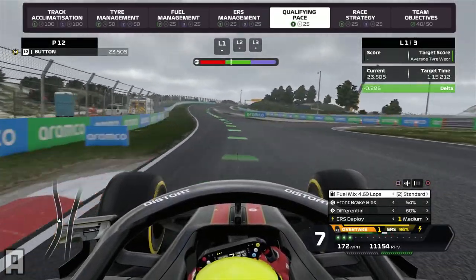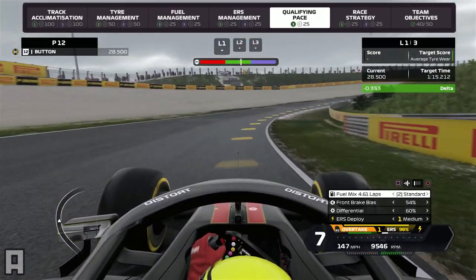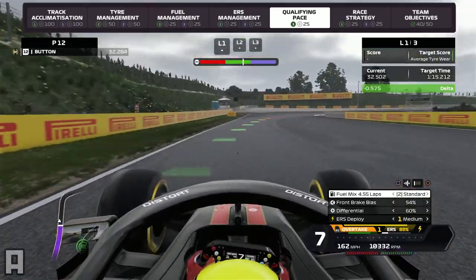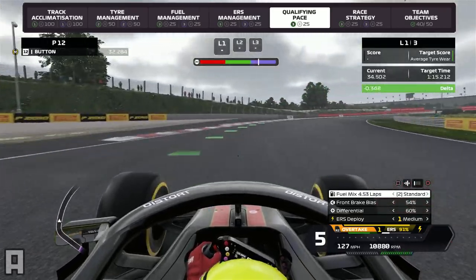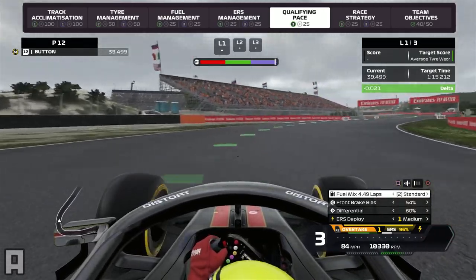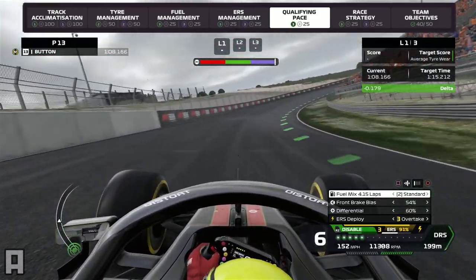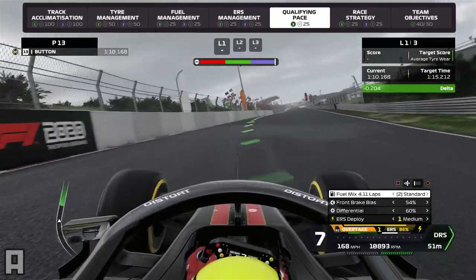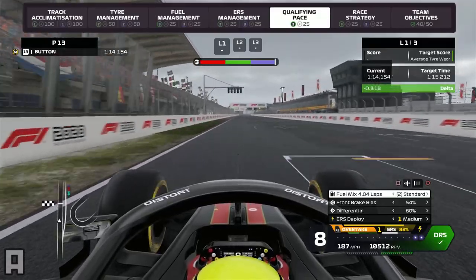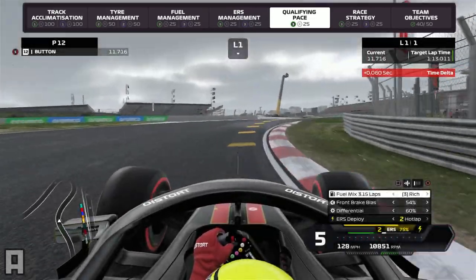Then in FP2 we went on to the tyre management programme, which was quite an interesting one because obviously with a lot of high-speed corners, I was expecting it to be quite high tyre wear. But we nursed the situation pretty well, avoiding a lot of the kerbs - you can see going very wide into that corner. Coming through this final turn completely in the purple, right over to the right-hand side, meaning that hopefully we should be doing pretty well on tyre wear in the race.